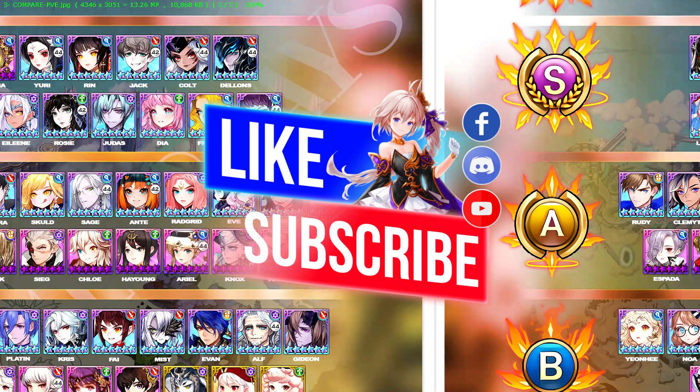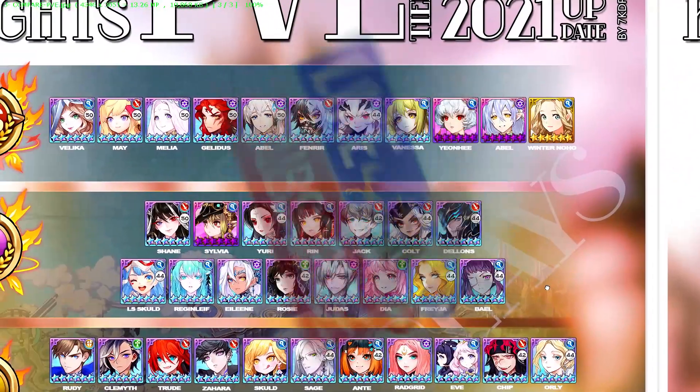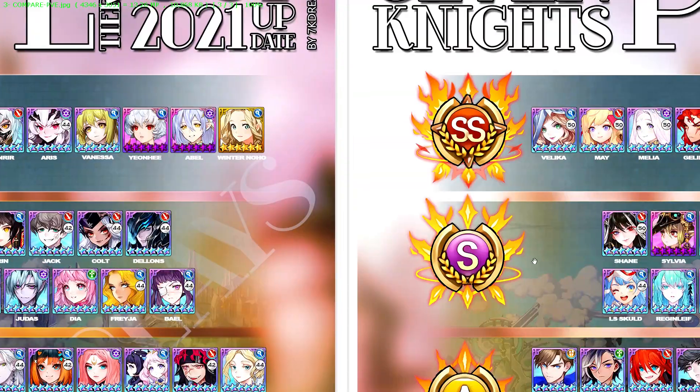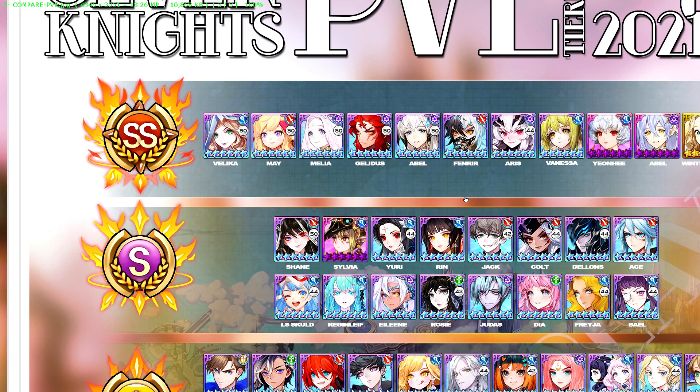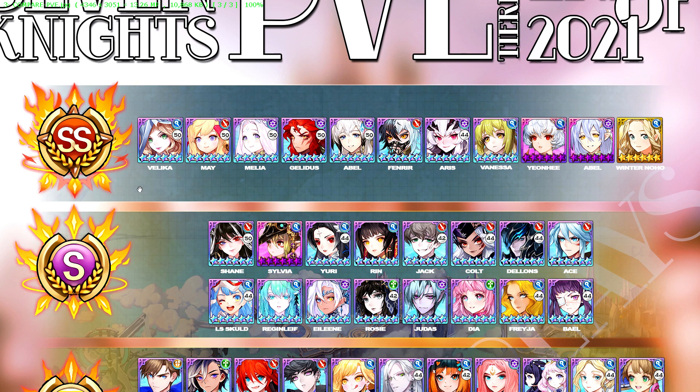We'll move on to PvE. In PvE, nothing much has changed because there hasn't been much PvE content. The SS tier has remained the same — you have your 4 or 5 DPSs, your 3 great support heroes, and your 3 farmers.